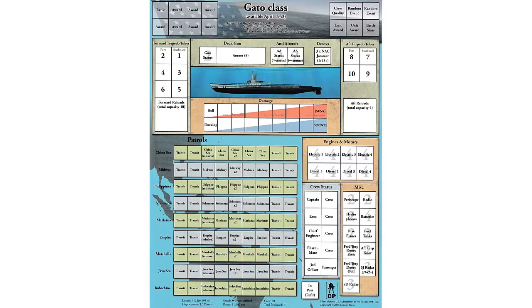Now let's set up the game for our playthrough of a sample patrol. The first step is to select the submarine type, of which there are a total of nine. We elect the Gato-class submarine and place this display mat in the play area — this mat is the centerpiece of gameplay. Typically, you will captain the same boat until the end of the game, or until sunk.